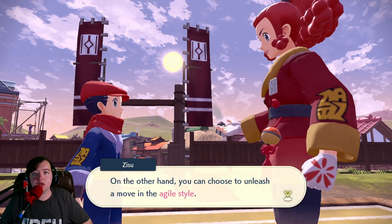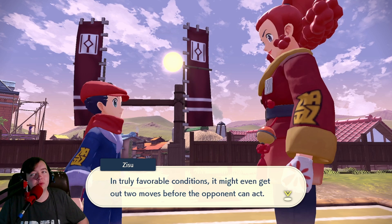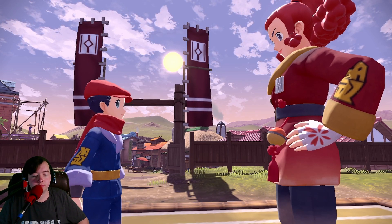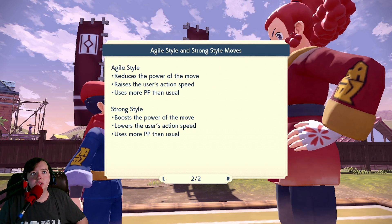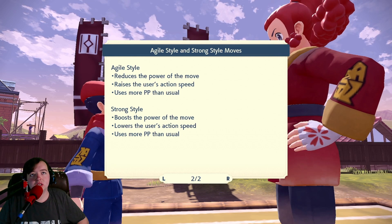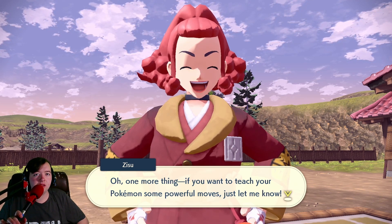On the other hand, you can choose to unleash a move in agile style. Such a move will have less power behind it, but your Pokémon can act more quickly afterward. In truly favorable conditions, it might even act out two moves before the opponent can attack. Strong moves, agile moves, and of course regular moves — choose which is right for a given situation. Agile style reduces the power of the move and raises the user's action speed, uses more PP than usual. Strong style boosts the power, lowers the user's action speed, uses more PP than usual. Maybe it's like if their speed equals double what mine would be, they get two hits because they're twice as fast — I don't know, that's interesting.